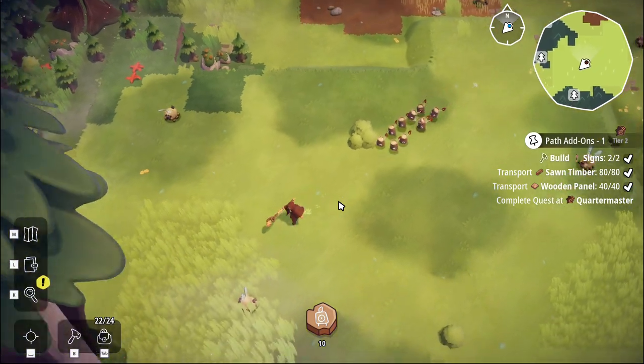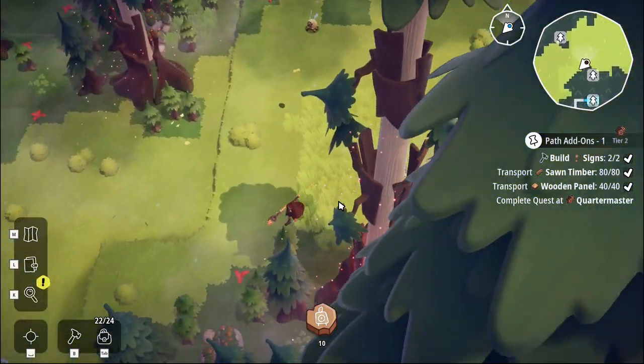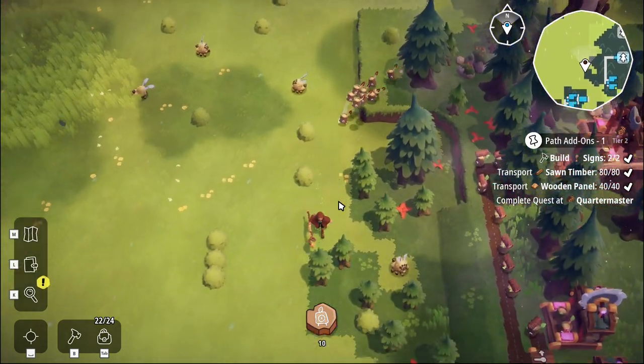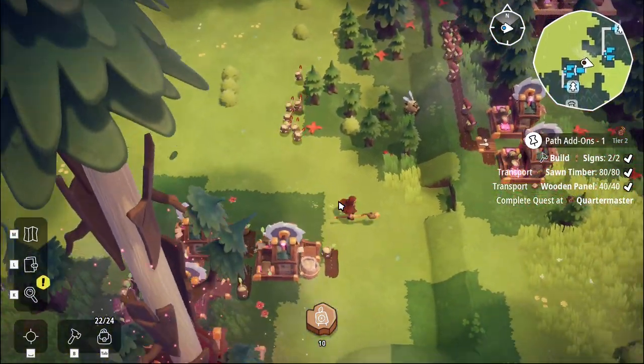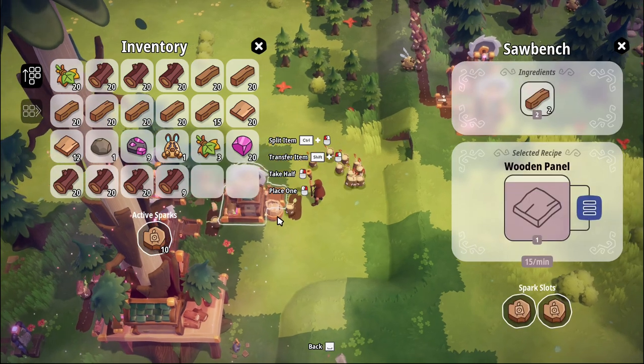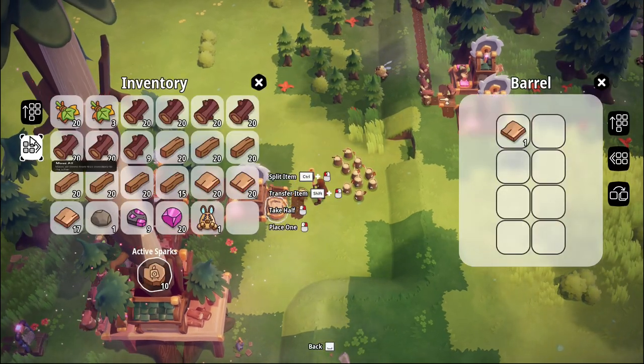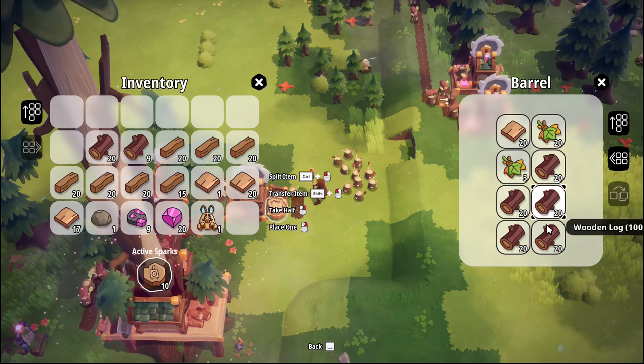Cool, let's go and have a look see. You're still happily doing your thing there, which is nothing right now because you're just making planks - that's fine. What are we doing here? My inventory is getting pretty full, I've got loads of them.